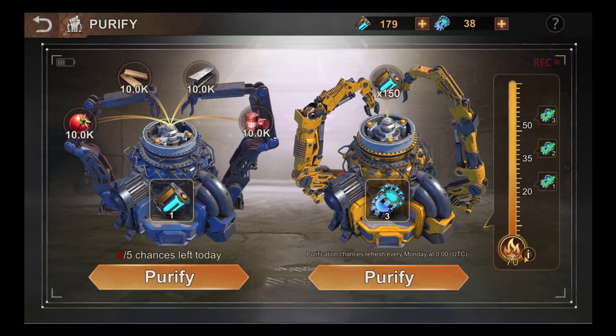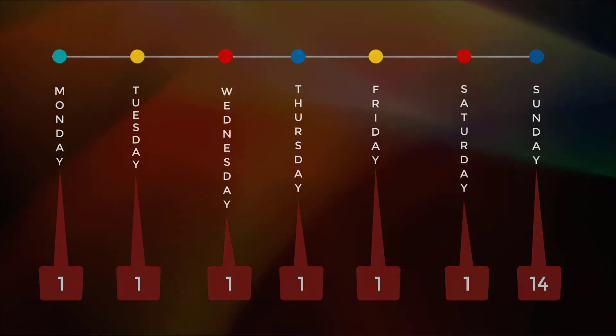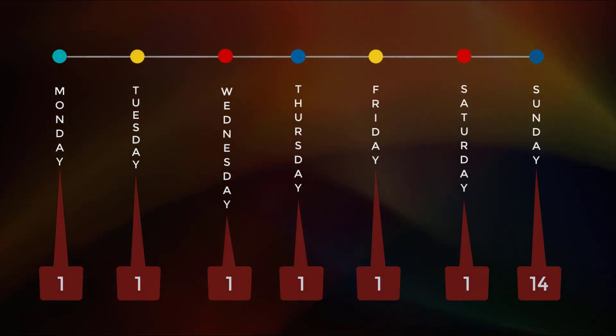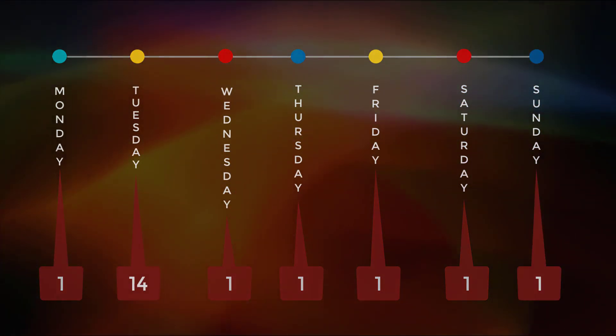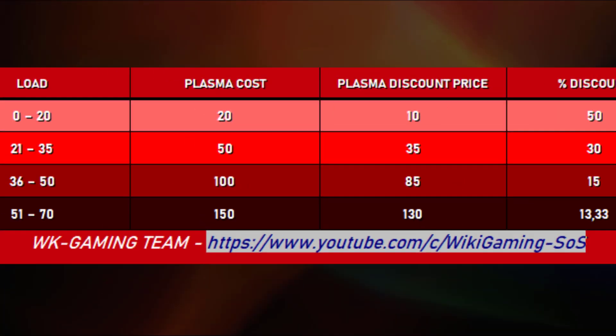We will not be able to see all the calculations but we will see the main ones so that you can get an idea of what you can get with a number of plasma and also in how long. If you are a free-to-play person, you will be able to make up to 20 purifications per week. The most judicious choice will be to stop just before the low load rate. Don't use all your cleanses on Monday — use one cleanse on Monday and one a day until Sunday. On Sunday you will do the rest of your purifications until the 20th. This diagram is just to explain — I show you the discount prices.